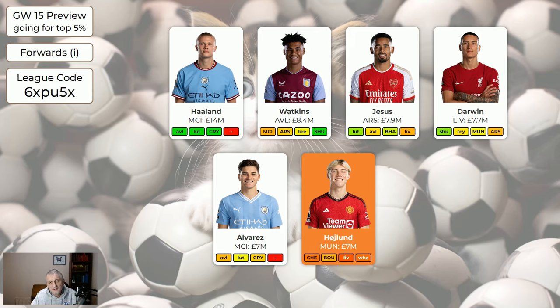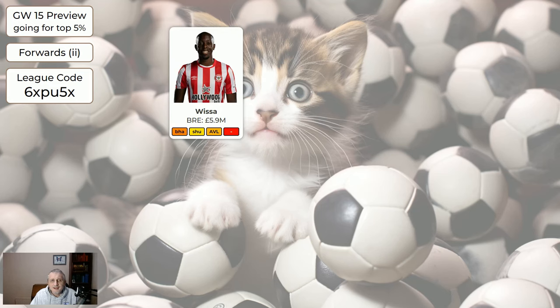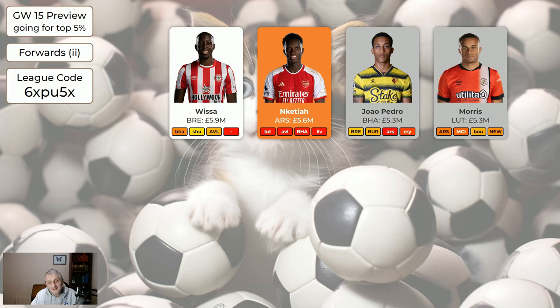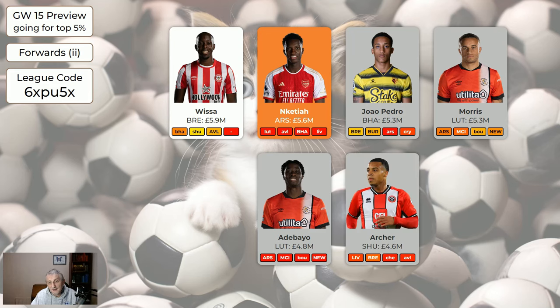Alvarez is alright but misses game week 18. Hoyland — Man United are still woeful — he's completely sellable. Solanke is still getting points and is still cheap at 6.5 — I think he got six points today. The cheaper forwards: Visser has some nice games coming up. Enketiah isn't going to get many minutes — absolutely sellable. Pedro is nice and cheap and has scored maybe the last two or three game weeks in a row, but never gets 90 minutes. Morris does get 90 minutes but rarely scores — he's cheap, which is why he's in the system. Adebayo and Archer are also cheap, with Archer the cheapest — you'd have one of the last three just to release funds elsewhere.